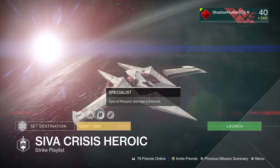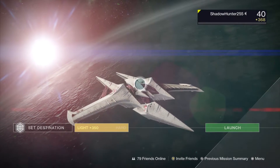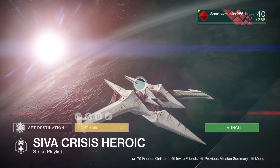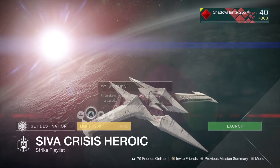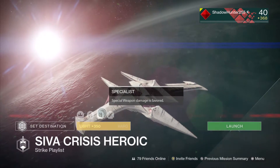Specialist — special weapon damage is favored. Obviously if you're using Black Spindle, you will get those bonus extra points for that as well. So if you do have something Solar, I would definitely be taking that as a special.